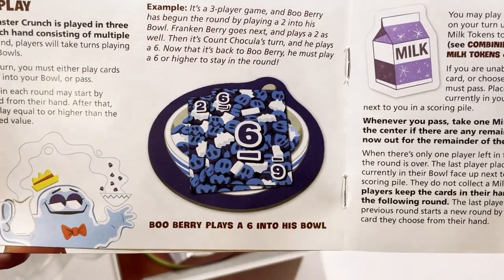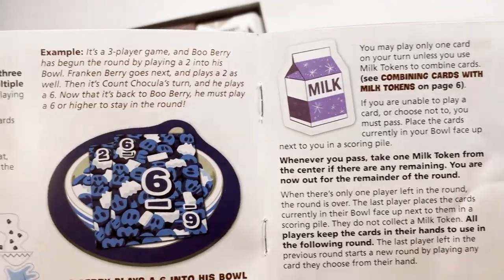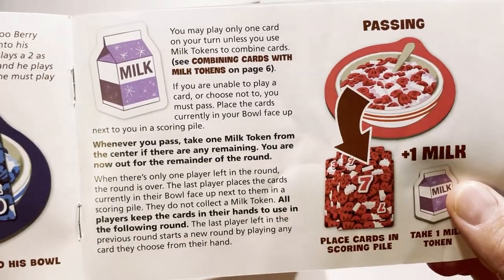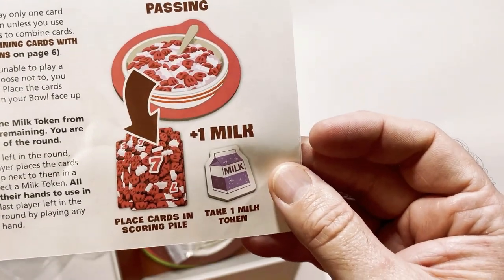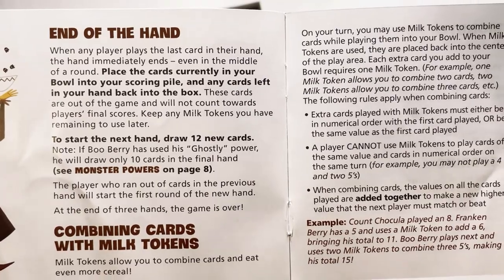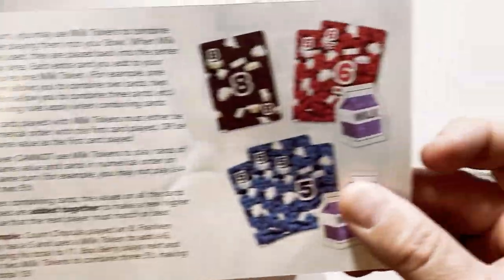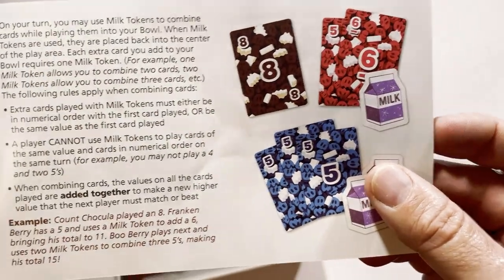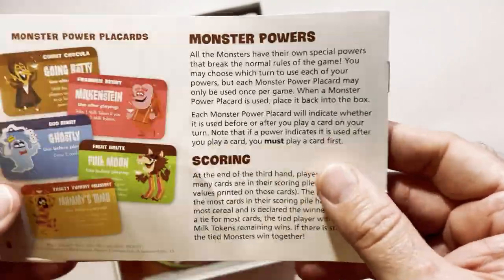How to play: three hands. Take turns playing cards into the bowl. In a three-player game, for example, you play one card on your turn. You can use your milk token. On passing, draw into your hand. Then the next thing, you draw 12 new cards. Milk tokens — you combine cards. If someone played an eight and Frankenberry played five, to add a six, bring the milk token to eleven, and so on. So you can add milk to achieve a higher score. Monster powers are on their card.